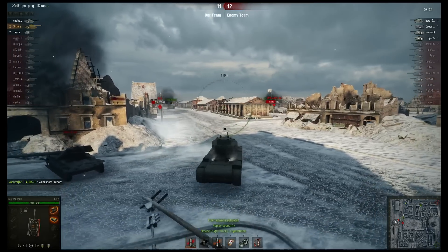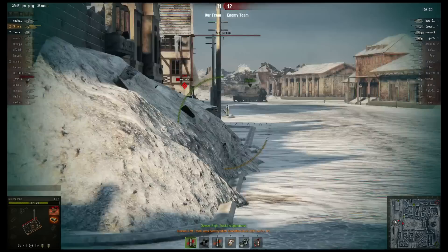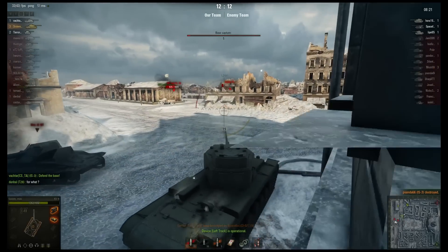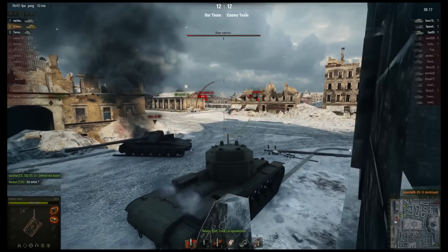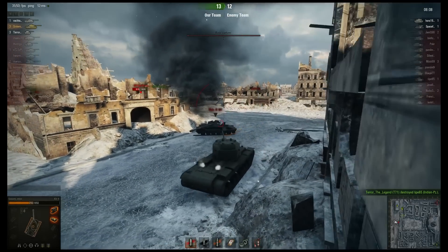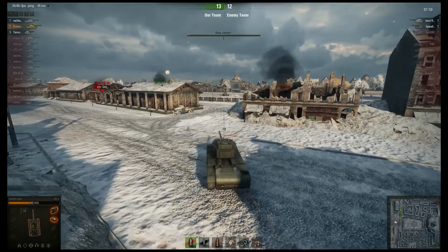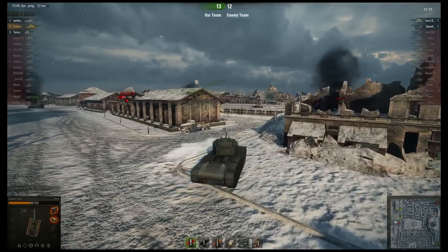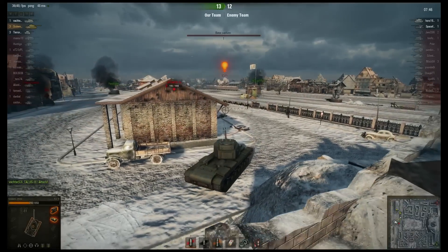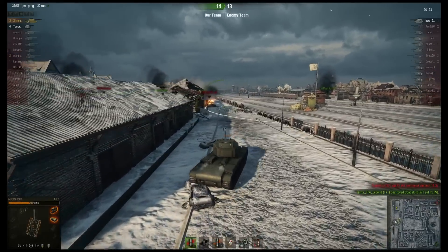I've had games where I've taken 6, 7k damage to my tracks and none of them penned. But that was just sidescraping on a corner and people kept popping my tracks — yet he pulls out sideways in front of an IS-3 and doesn't get penned. What the hell is going on? Quite a nice return shot into the Waffenträger. There are two tanks remaining. He killed the IS-3 and the T-71 killed him.